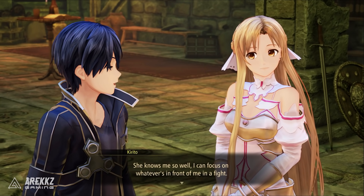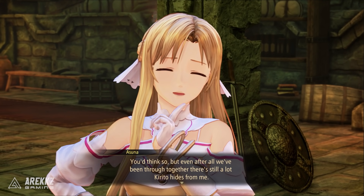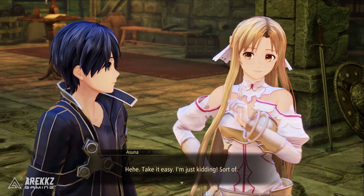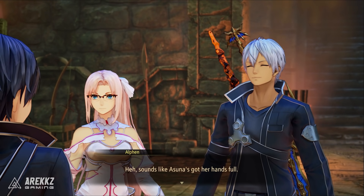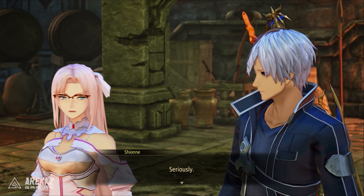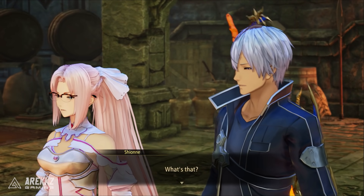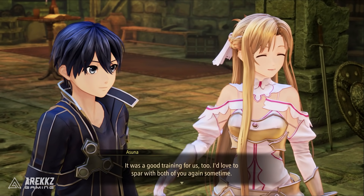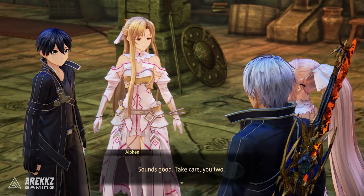Kirito explains their coordination comes naturally from working together for so long — Asuna knows him so well that he can focus on whatever's in front of him during a fight. Asuna teases that Kirito still hides a lot from her and has thrown himself into danger without telling her many times. Alphen relates, as Shion makes a similar comment about him. They share a laugh about being in the same boat. Kirito and Asuna say it was good training and invite them to a rematch anytime.